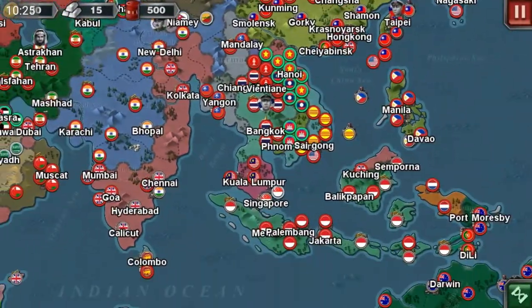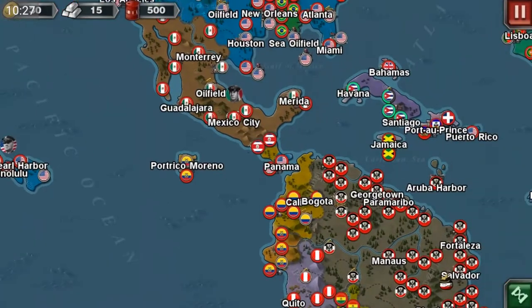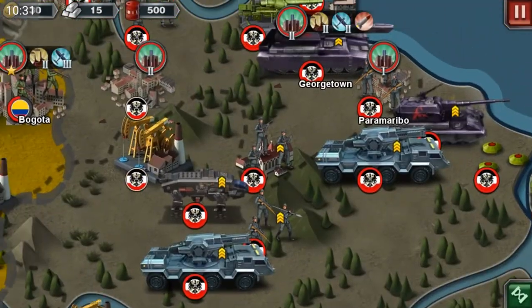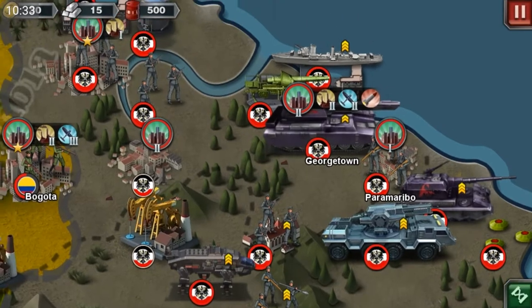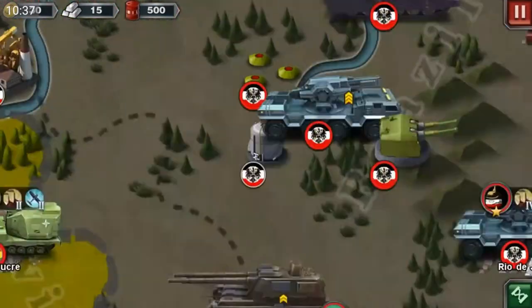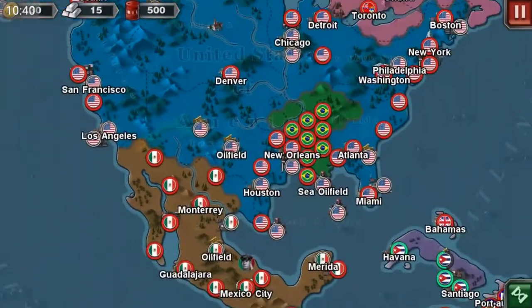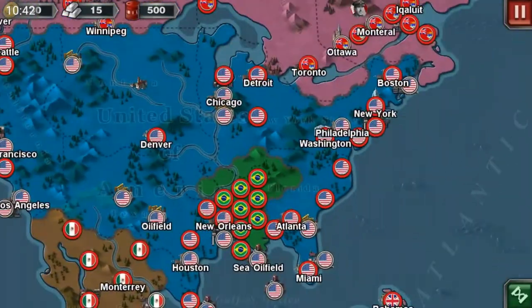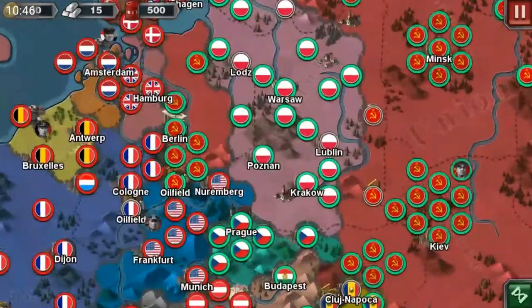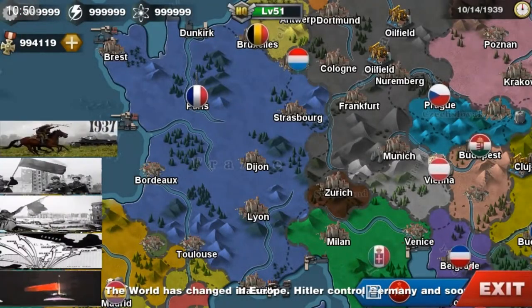We got the Vietnam War going on too. We got the German Fork right here — holy cow, I've never seen these units before, they look really cool. We also got the Exiled Government of Brazil over here. I think that's it for this mod — I hope you guys enjoyed it, and I'll see you guys next time. Bye!